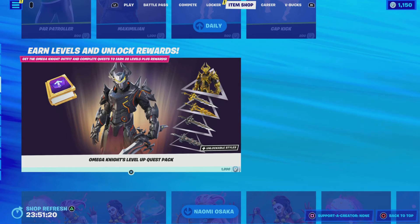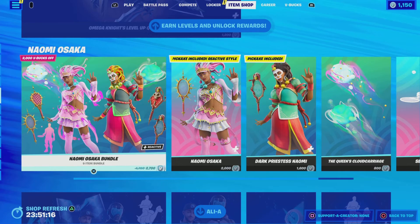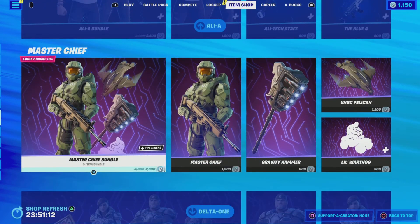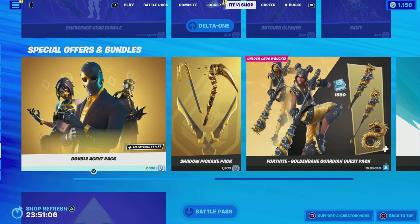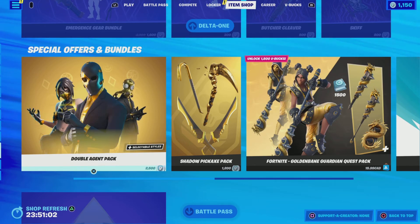So that should be it for tonight — lots of emotes. We also still have the Omega Knights level up quest pack if you want those bonus rewards. Naomi Osaka is still in the shop, Ali-A, Master Chief, and Delta 1 are still around. And of course, released last night is the Double Agent pack and the Shadow Pickaxe pack — if you want to see more about those, check out my review from last night.